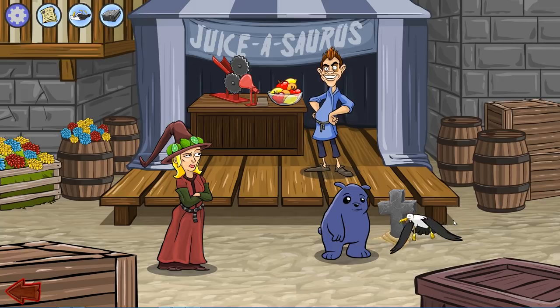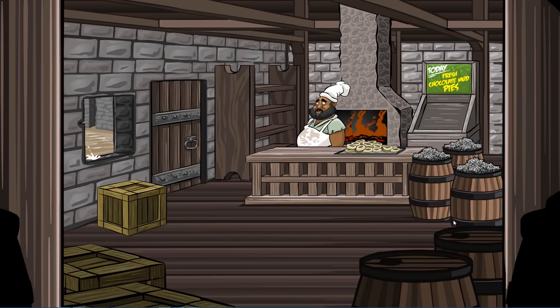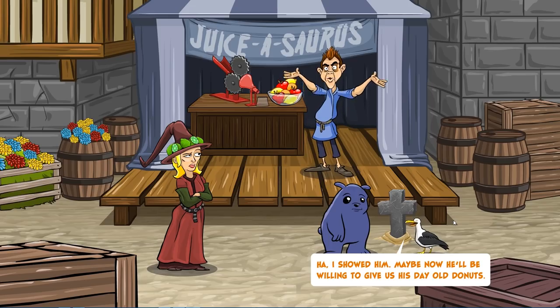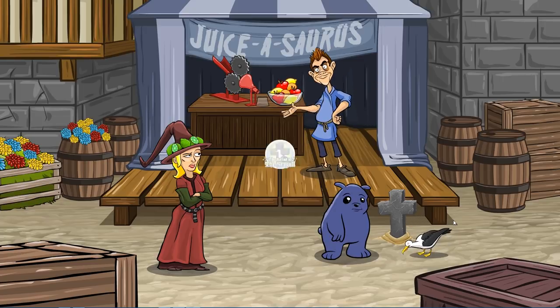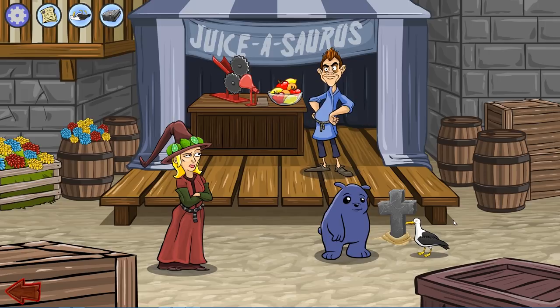'Now it's time for revenge!' The bakery! 'I showed him — maybe now he'll be willing to give us his day-old donuts.' The Ballad of the Seagull achievement unlocked! And after this tombstone puzzle, I'm going to buy the Juicosaurus because it is awesome.